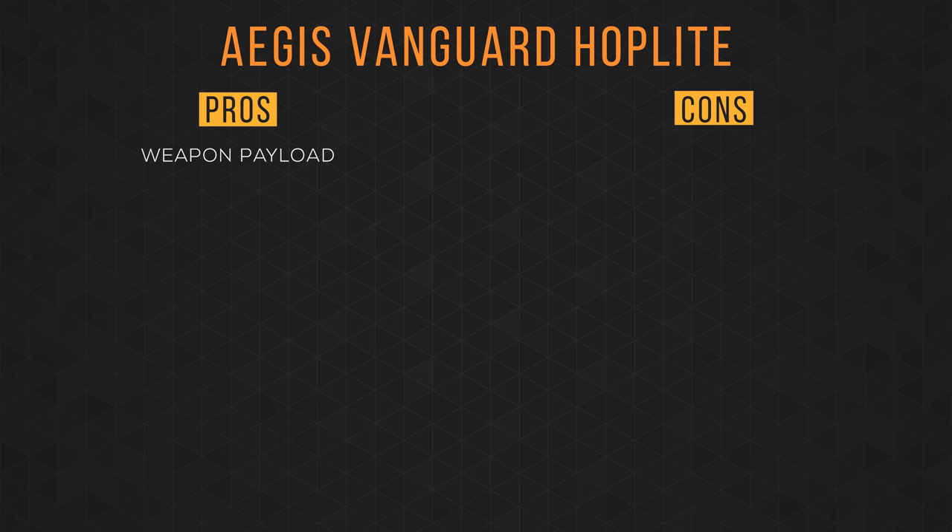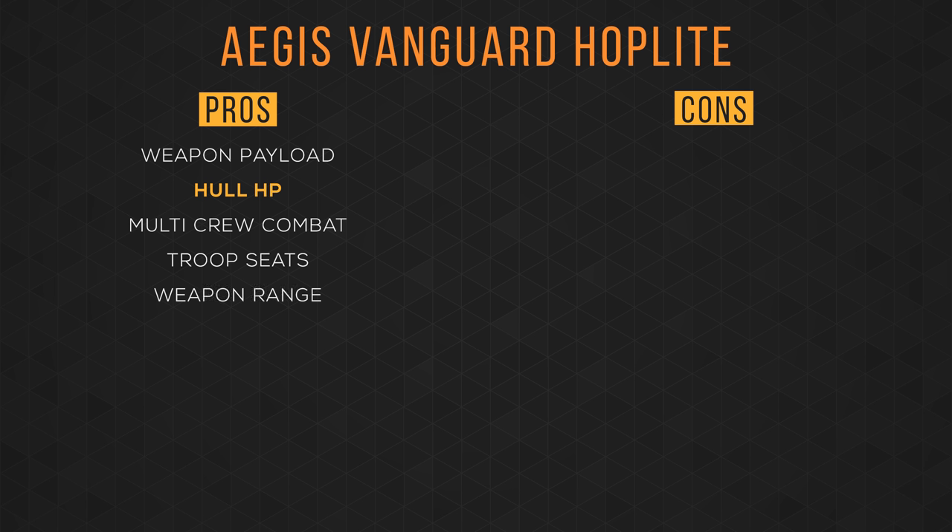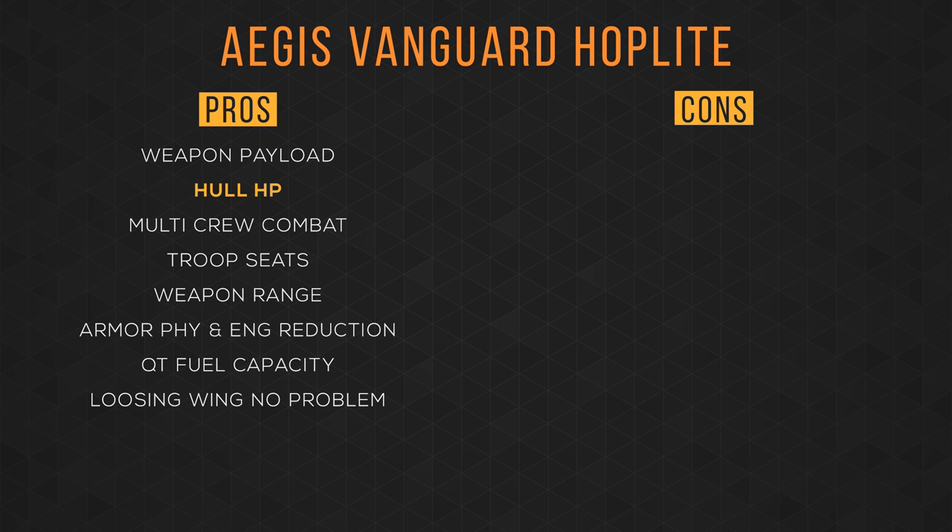Let's weigh some of the pros and cons. For pros: its weapon payload with a size 5 and four size 2s is unparalleled, excluding the other Vanguards. The extra hull HP over the rest of the Vanguard series is great. It's great for multi-crew combat with its manned turret and 6 drop seats and weapon racks. The weapon range of having a size 5 weapon on the nose is around 5000 meters — a huge advantage, letting you take out enemies before they're in range. Its armor has physical and decent energy reduction. Having 2500 quantum fuel units means you can equip the fastest size 2 drive and nearly make a round trip from Pyro to Microtech. Having the weapon center-mounted means if you lose a wing, you don't lose firepower. And having cabin space is great for box missions.